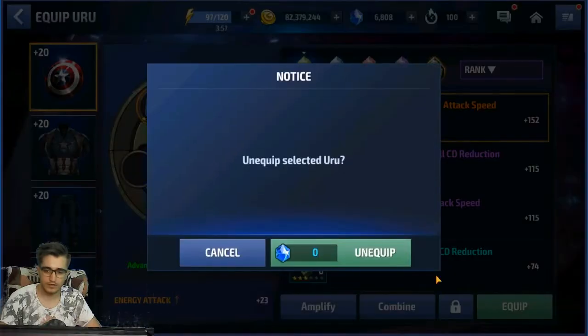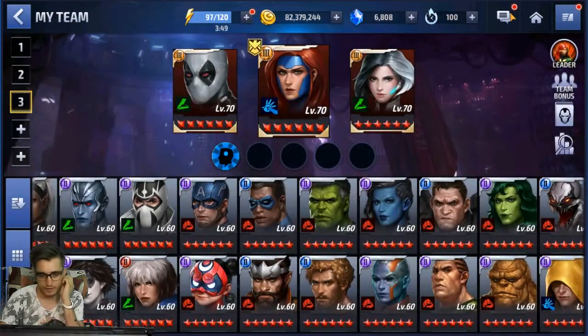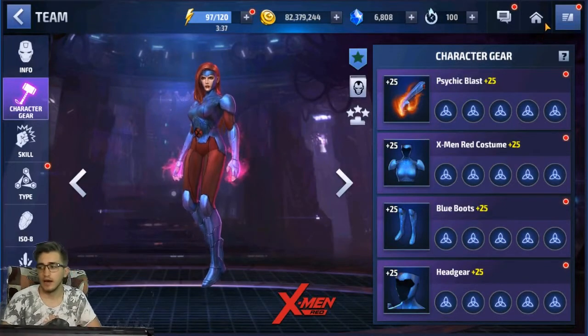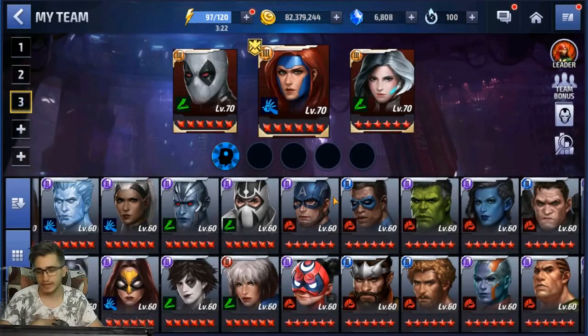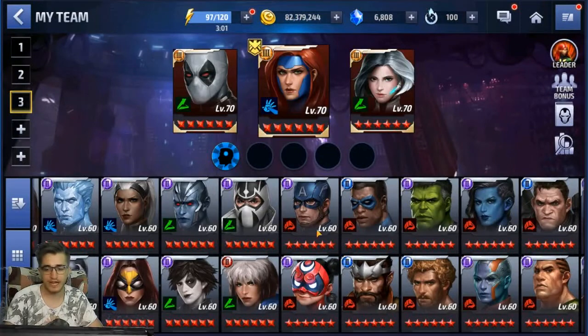Zero crystals — let me unequip this ISO-8 I had on for an academy mission. For the giveaway, I want to ask you: do you like Cap's look without the helmet or with the helmet better? Personally I'd go with the look without the helmet, or at least give him the moment where the helmet was torn up, which looked really cool. I also want to know if you want him to have energy damage.